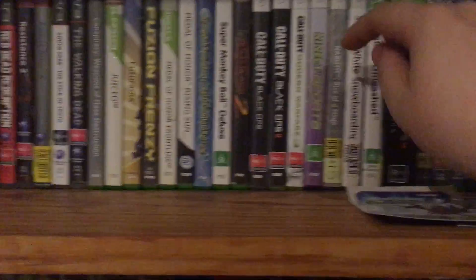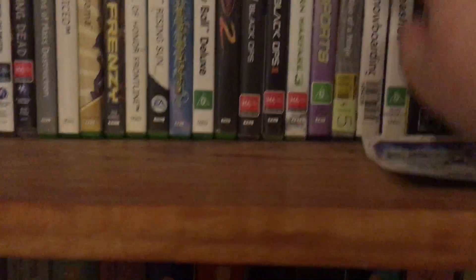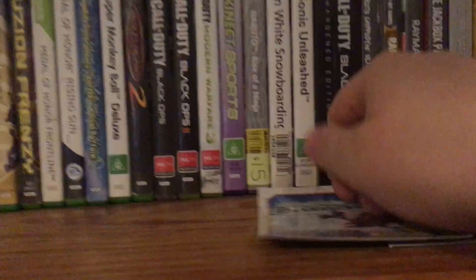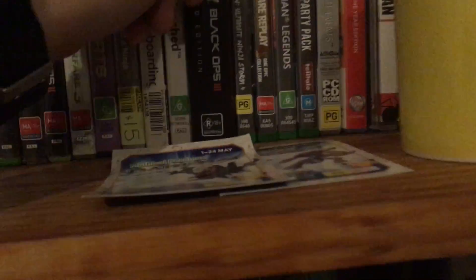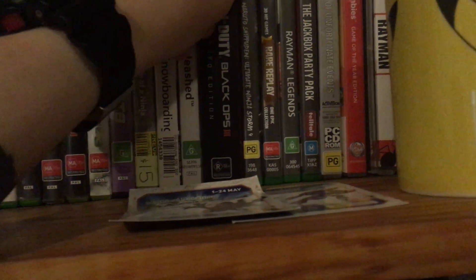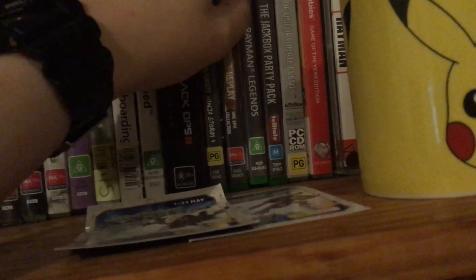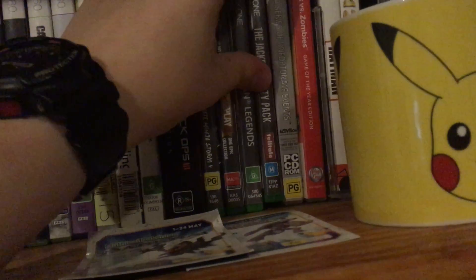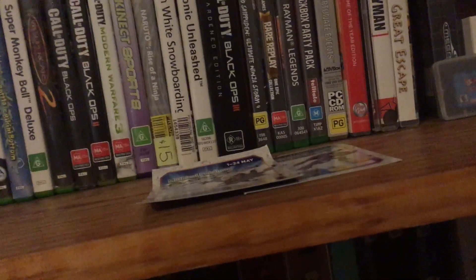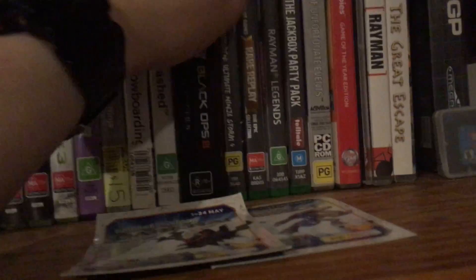On the Xbox 360 we've got a small collection - Call of Duty Black Ops 1 and 2, Modern Warfare 3, Kinect Sports because I got it for free, Naruto Rise of the Ninja, Shaun White Snowboarding, and Sonic Unleashed - one of the worst games to ever be a thing. Xbox One we've got Black Ops 3, there's the Hardened Edition, Naruto Ultimate Ninja Storm 4, Rare Replay, Rayman Legends, and the Jackbox Party Pack. I had to get packs 2 and 3 on Steam because in Australia you can't even get the digital downloads for those on Xbox.